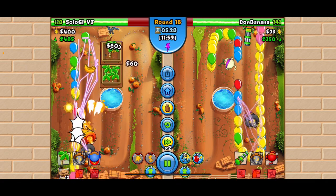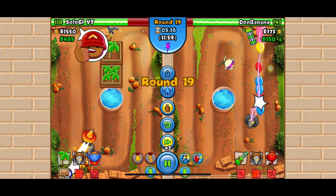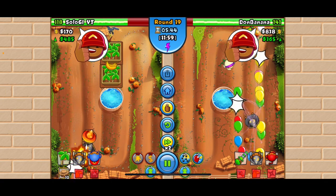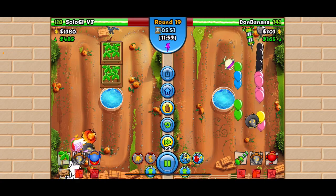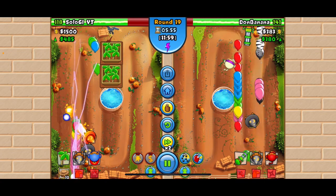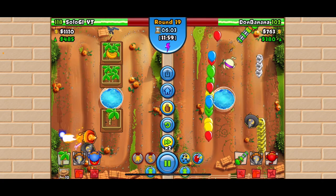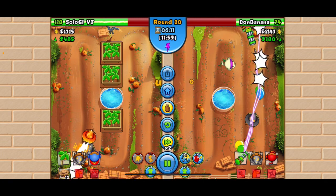We kept spamming farms. This opponent got to 350 eco and I just gave a thumbs up because I felt bad for him. His defense is garbage — I'm so sorry if you're watching this. You're just new at this game. He leaked a couple of lives.